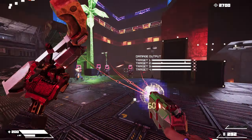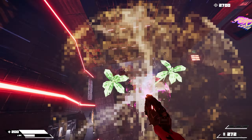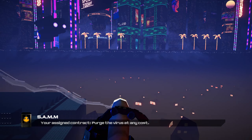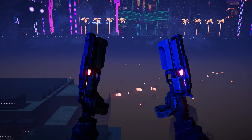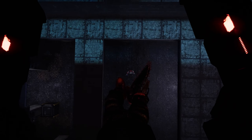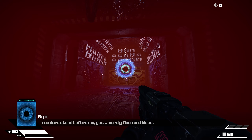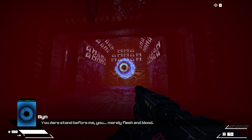Turbo Overkill harks back to the old school style of FPS shooter. It lets its fast paced action and heavy hitting weaponry do the talking rather than focusing on narrative. That being said, there is a story to be told here. Set in a cyberpunk-like world, you play as Johnny Turbo, a badass hired to clean up the city of Paradise under the control of a rogue AI known as Sin. This AI is bad news, not only for Paradise, but for the whole world, as its main aim is to spread its cult of flesh and machine everywhere it can touch.